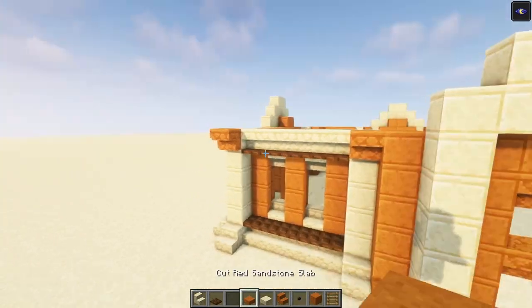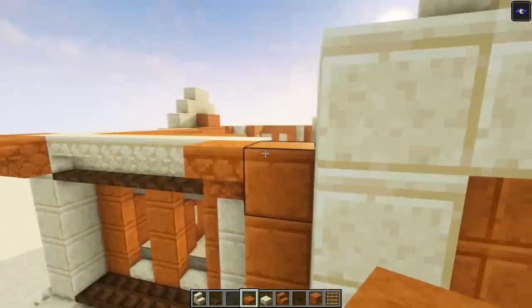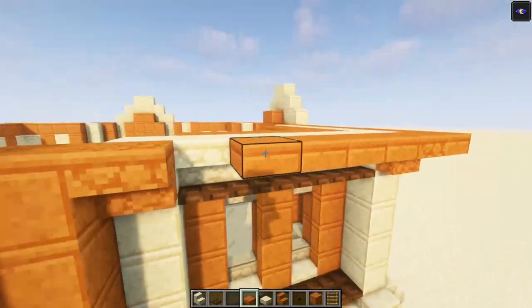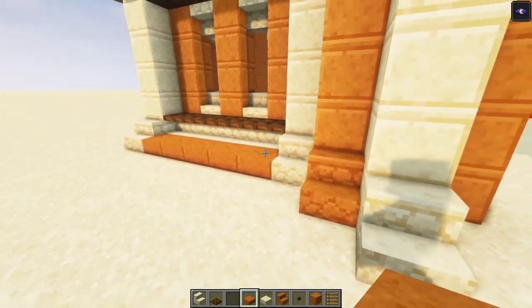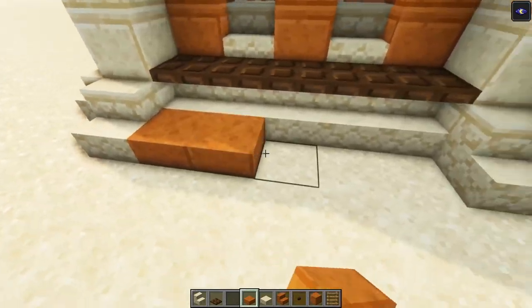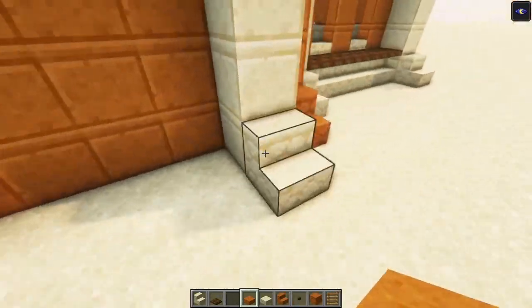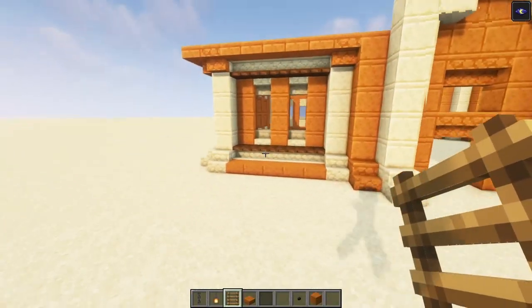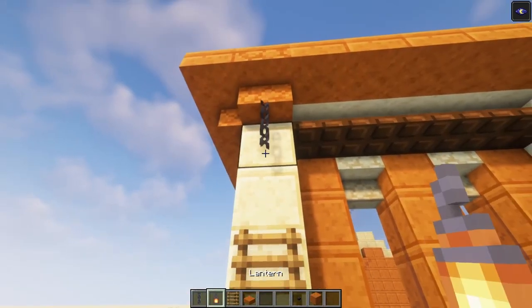Then take some sandstone slabs and go all the way around. Again we're going to add some sandstone underneath as well — you want to skip the corners. After that we are going to decorate the pillars: you want to add two letters, a chain, and a lantern.